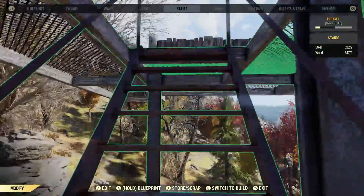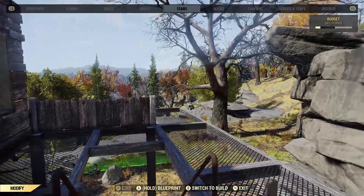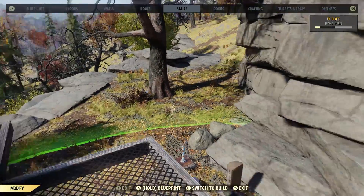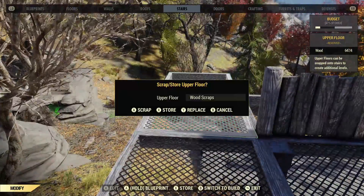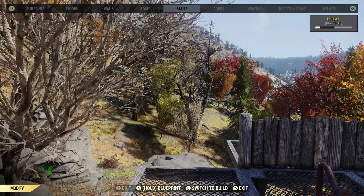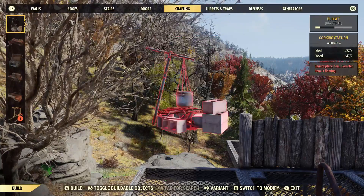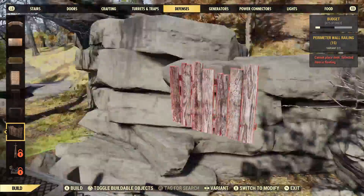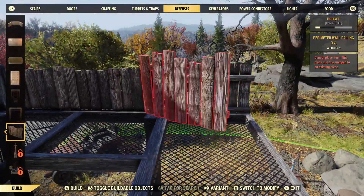Once the stair frame is back in you can add the rest of the railings. You have to remove this one to put the small railing in, or it won't go. The small railing will snap, but it won't snap with the temporary floor on there.